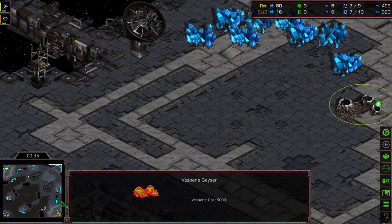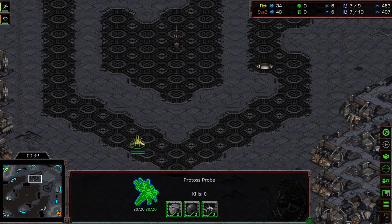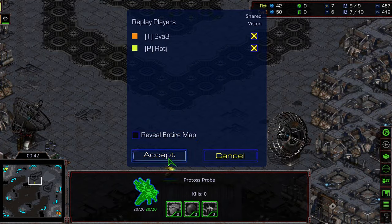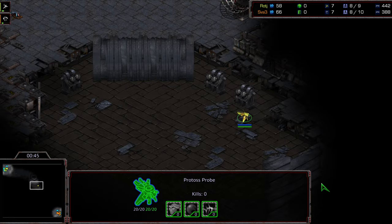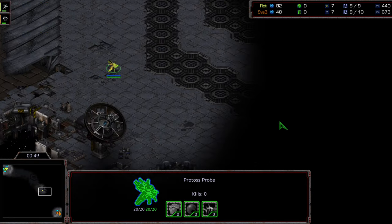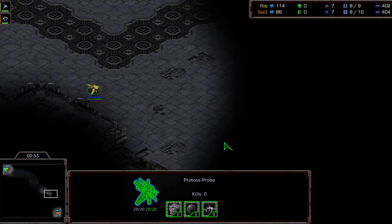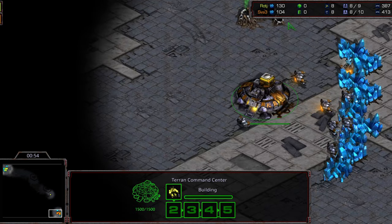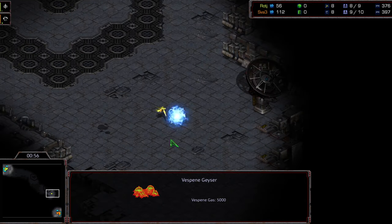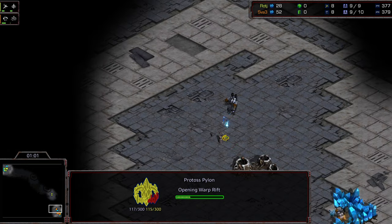You have some resources top right and bottom left, both 5,000 gas. Before I wanted to talk about this season of Hasu League and how exciting it was going to be, we already have a sneaky probe making its way out. I don't know if this is for a gas steal or a proxy — it looks like it's going to stop short and go for that proxy pylon.